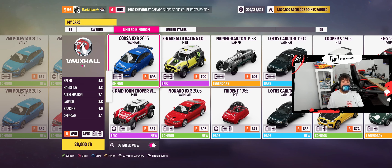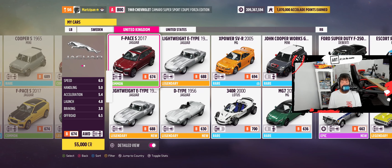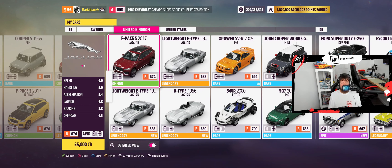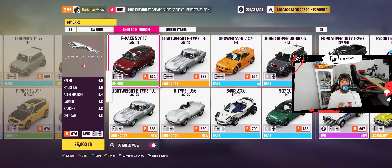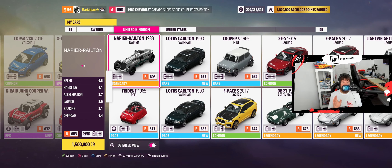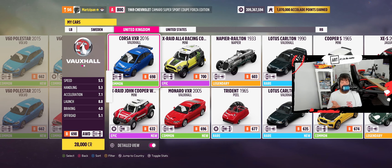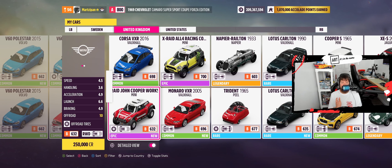The Trial is Country UK, B700. Let's take a peek at what we can use — hit Y, go to B700, hit X and sort by country. Once we get to UK, there you go. It is a dirt race for this Trial, so I'm going to have to really take that into consideration when picking. I really don't have much. In a pinch I think I'd have to use the F-Pace, but that has no traction and on dirt it would be absolutely terrible.